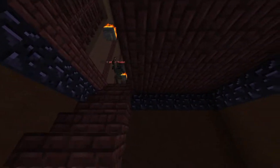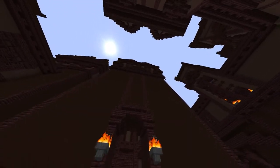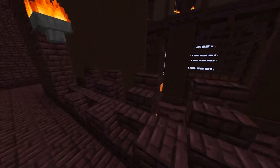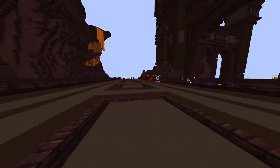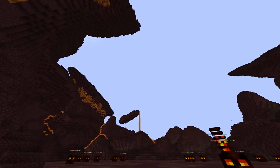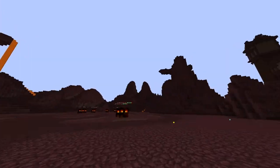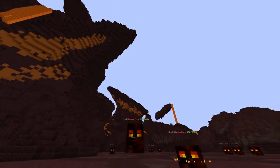Up in the blazing fortress this area has wither skeletons, though they aren't that useful. Down in that lower area spawn blazes, and over in the back area are magma cubes. Ghasts spawn only at night until about five or six a.m. in-game time — they usually spawn one right there and one over here.